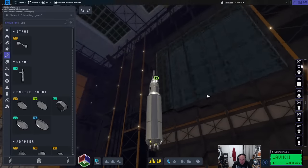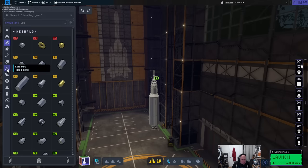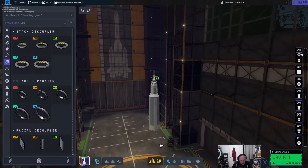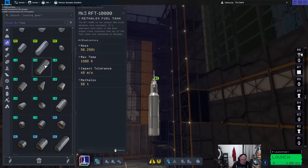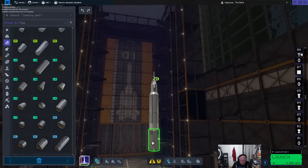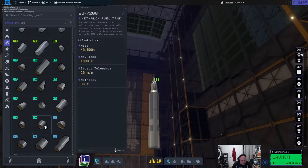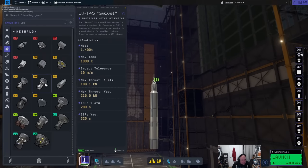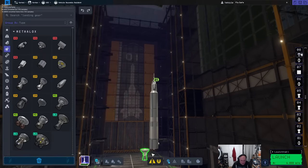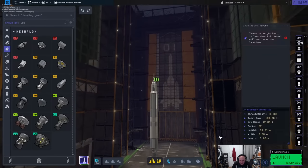Now we need to get this whole thing on a launch vehicle. I need a large thing here — remember this stage has to send the whole stack to the moon. The largest one I've got — if I do this I bet the whole thing will work just fine. Probably doesn't have enough delta-v for the first stage though.